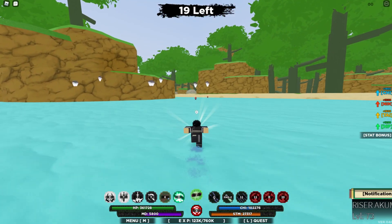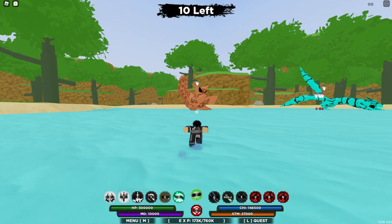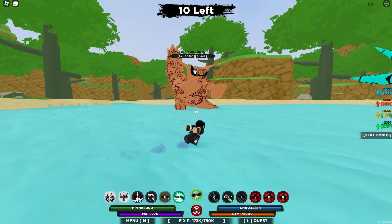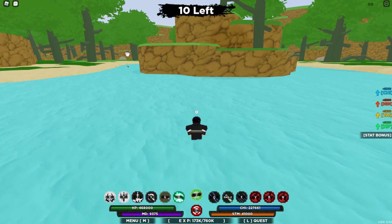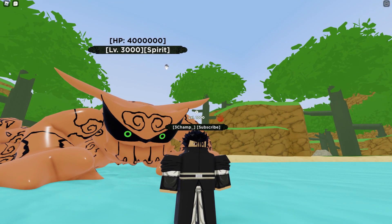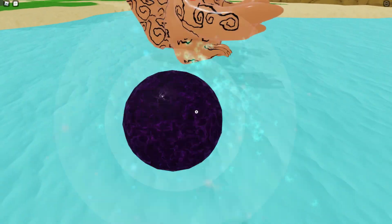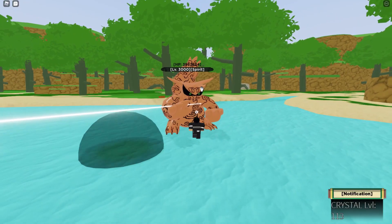We're back - let's kill this Tailed Beast. Let's see what moves actually work on them. Obviously Genjutsu is not going to work on them, so just go straight into Perfect. This will be pretty easy because Perfect Susano is already good enough for these guys. Let's get a pose with them.